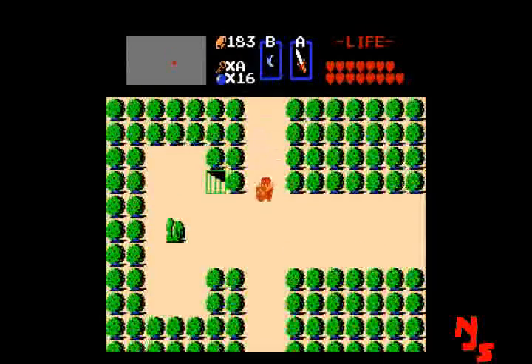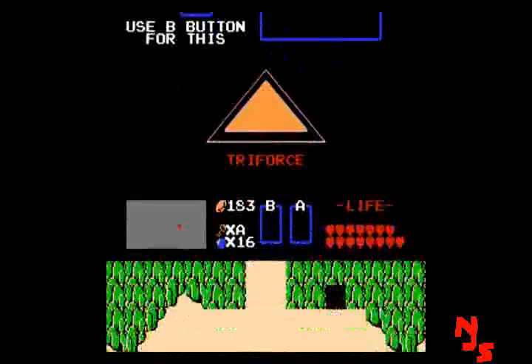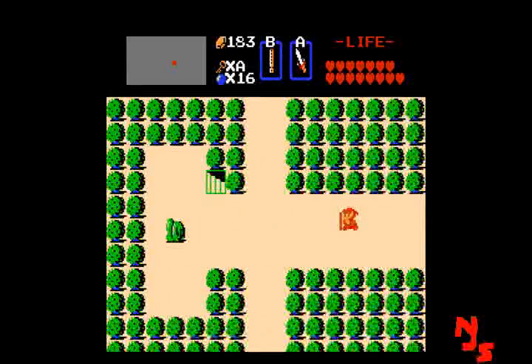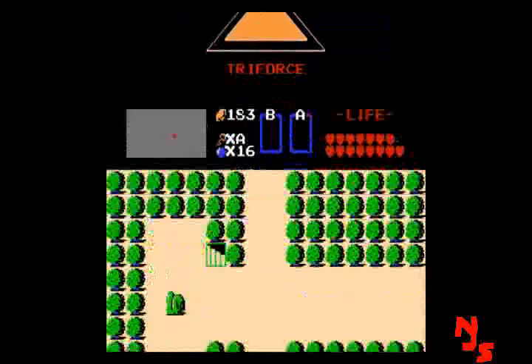Now we're heading for the dungeon. The dungeon is very cleverly placed on the ocean. Use the whistle to open it up, and we're going to use the whistle here to bypass some of the screens. I was already locked in on level 8 — that's the closest spot you can get to this dungeon from the first quest.